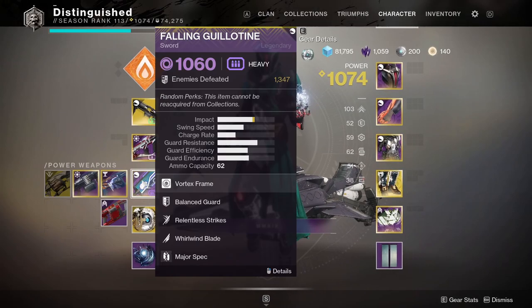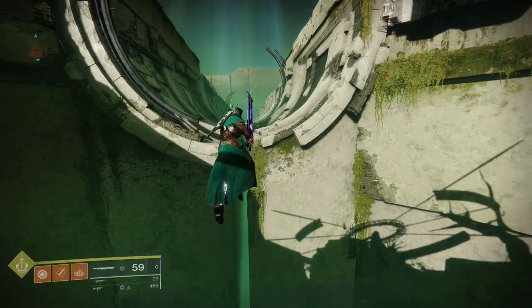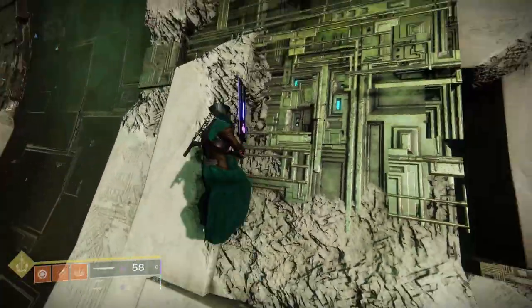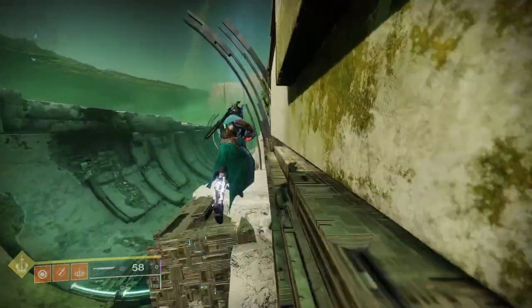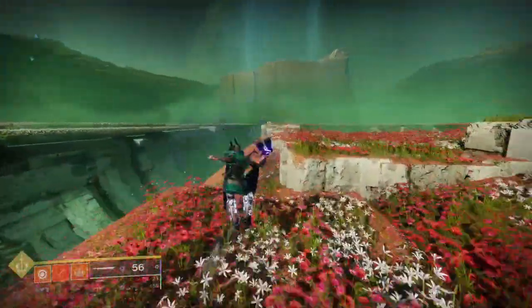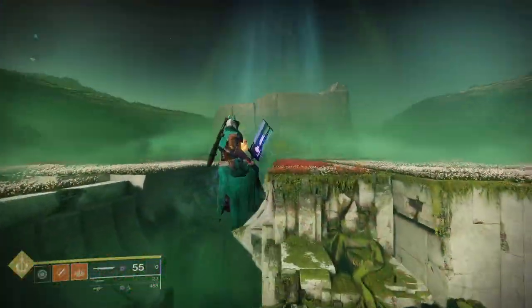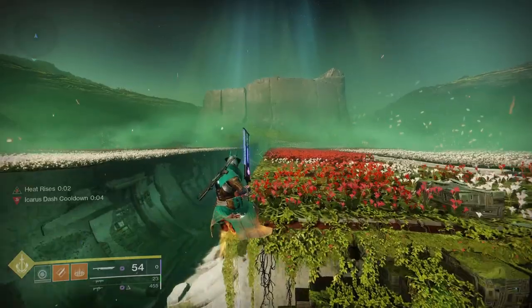Let's get over to the Warlock. For this I'm just showcasing Dawnblade on the first skip — it's kind of the same as Titan where it's 100 mobility, a sword, Transversive Steps, and Top Tree Dawn, which I consider to be the best. I like to use the right side once again — a very similar pattern that I found to be consistent and speedy. I'm not going to be using my super throughout this first skip because typically I don't actually have it, so I'll show you how to do this entire skip without it. I did some sword skating to get up there, used Heat Rises, and did a sword swipe.